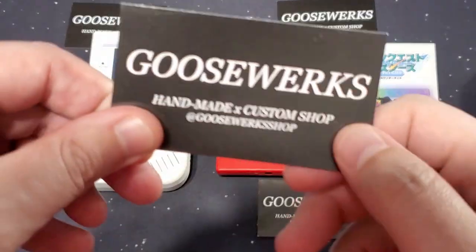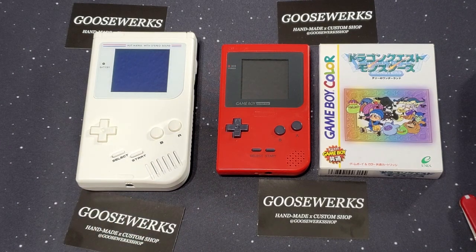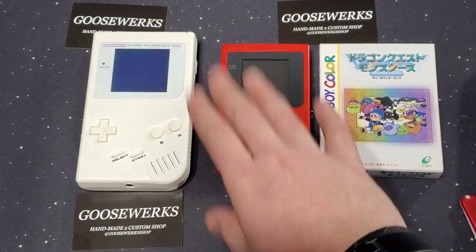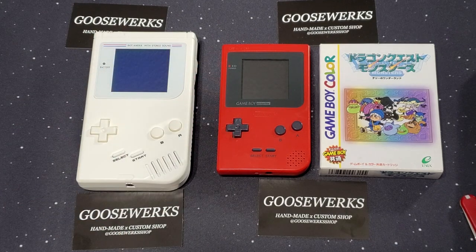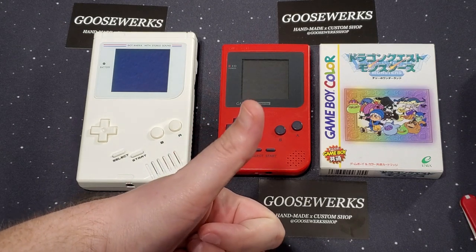Check him out — that's GooseWorks, handmade custom shop at GooseWorks shop. He has a shop on Etsy and he's also on Instagram. Thank you so much, man — he's awesome, and great pricing. If you guys like this, make sure you hit the thumbs up, go check him out, like the video, and make sure you subscribe. Head on over to RedBandanaGaming.com, our social medias — Facebook and Instagram at RedBandanaGaming, Twitter at RBG underscore retro. Hit the subscribe button. Thank you guys so much — and like we always say, be like GooseWorks, be like his work: be legendary. Thanks again, so cool.